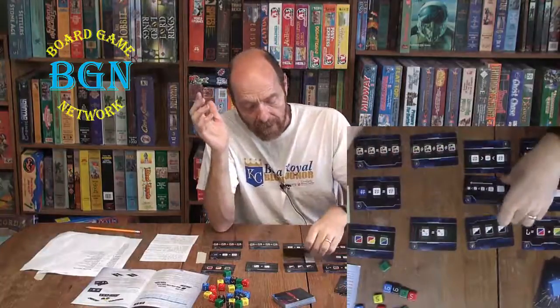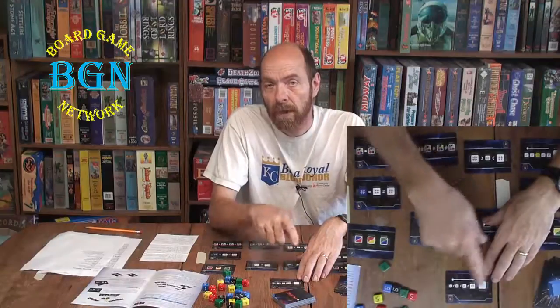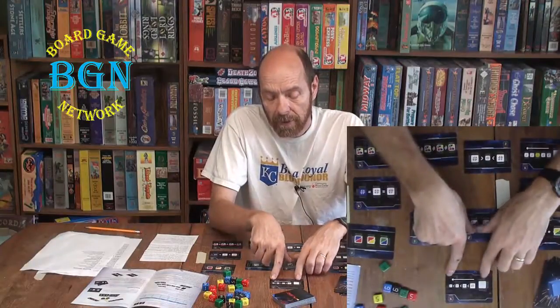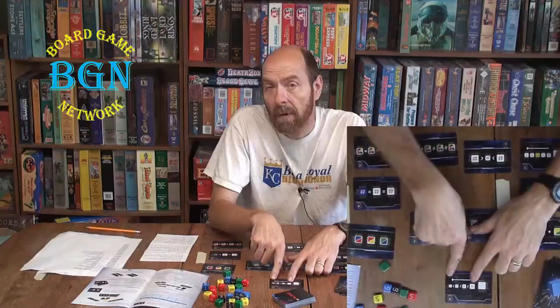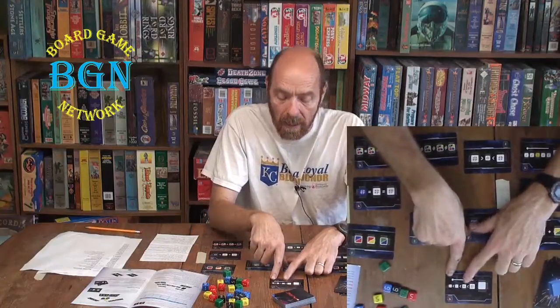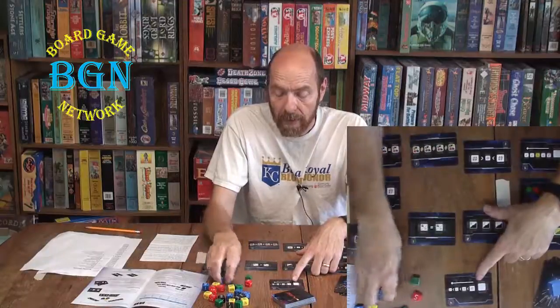I wish the rulebook had a chart to quickly reference the differences, but it didn't. Let me continue about the bomb cards. This one is a complexity four — it's a hard one. It has an arrow, meaning you have to fill it left to right. White space means any color can go there, but you're looking at the number. There's a greater-than symbol, meaning this number has to be bigger than the next, which is bigger than the next.